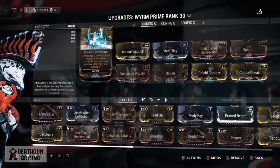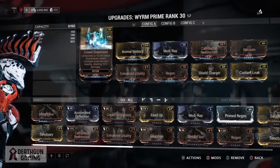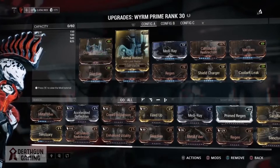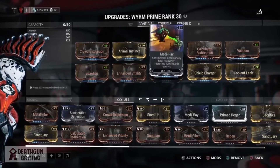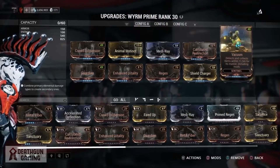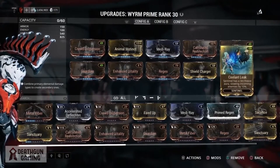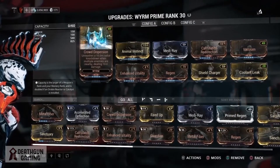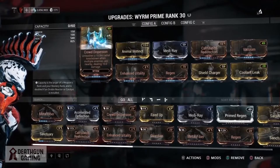A very important part of this build for staying alive is Wyrm Prime, and specifically the Crowd Dispersion augment. You're going to need this to survive in late end game with Ember. You're going to want to move around, and Crowd Dispersion will throw surrounding enemies all the way — it will send them flying like they got hit by 10 Sonicors at the same time.